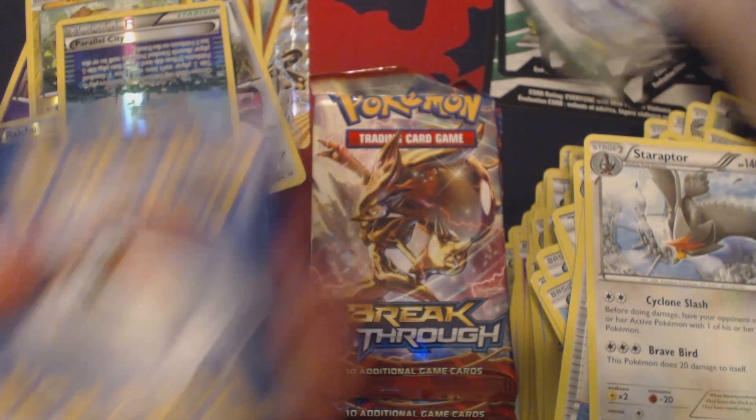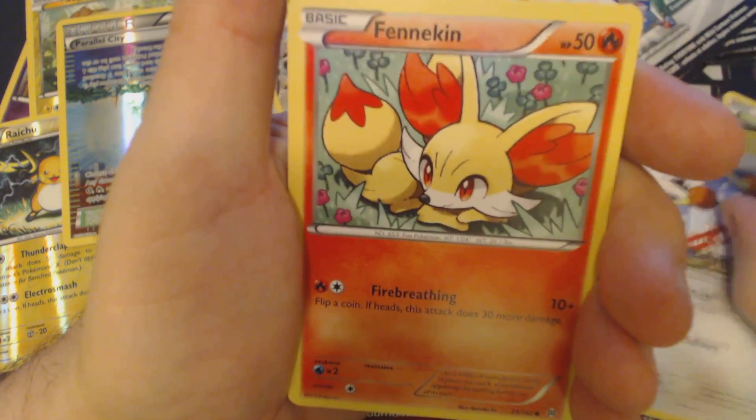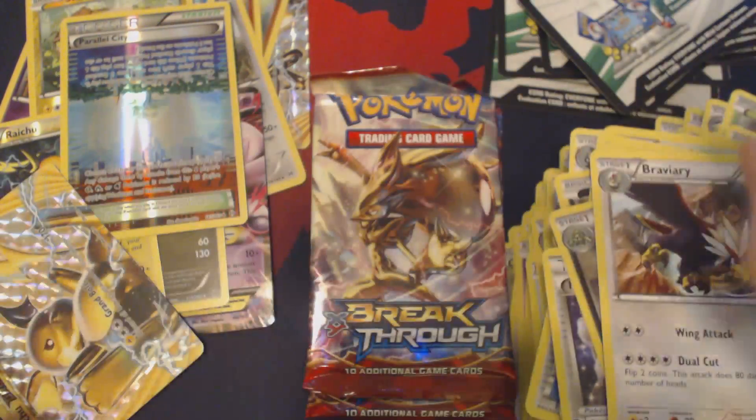Got a frog in my throat — or maybe a Froakie, I'm not sure. Rattata, Inkay, Chespin, Doduo, Fennekin, Mewtwo Spirit Link, Cacturne, Rainbow Energy, Raichu Break, and Braviary.